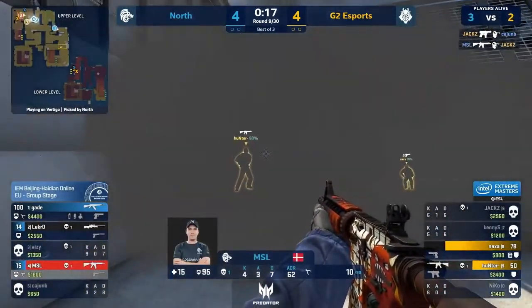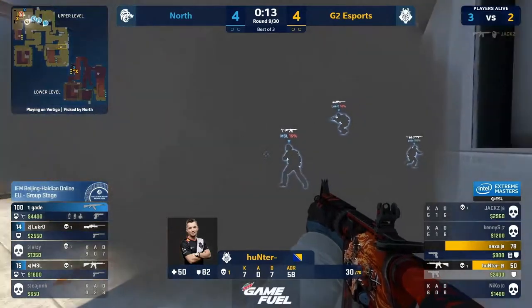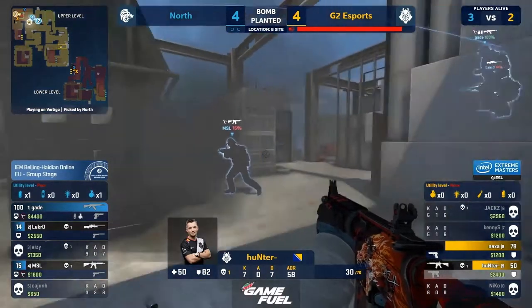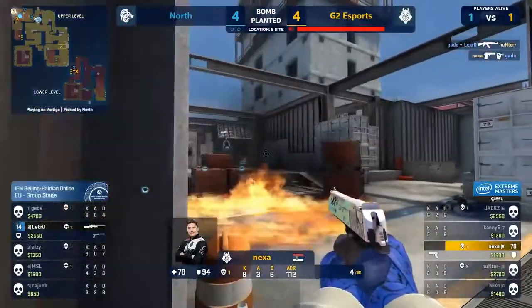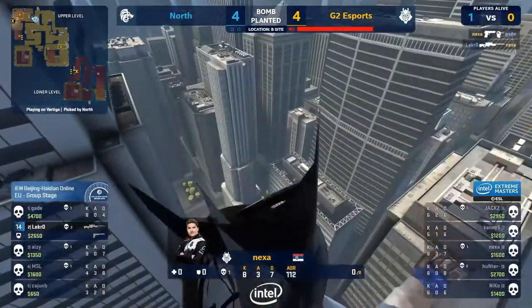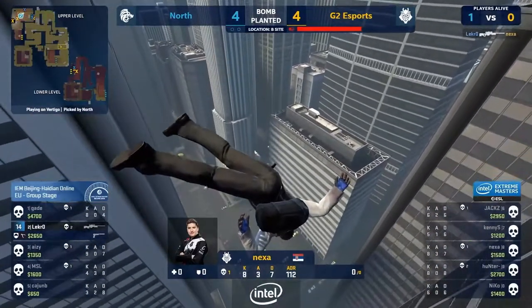There's a chance now. MSL is denying at least one. They're so low. Hunter has a real chance, he has to push on this. MSL doesn't punish the plant, they let it go down. Hunter through the smoke catches one. It's Gade saving them. Nexa with only a Desert Eagle, but the crucial headshot hit. Lecro's low, spotted. He gives it to him. Lecro pulls the trigger, and Nexa just needed to hold fast.